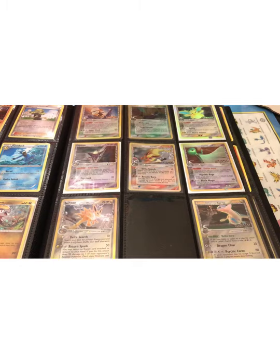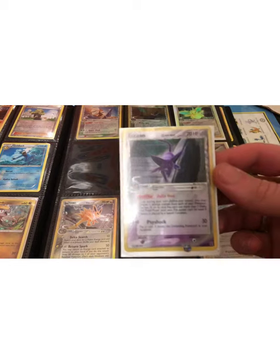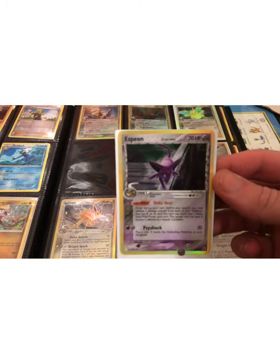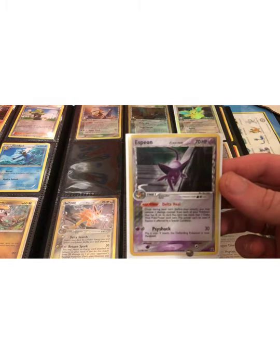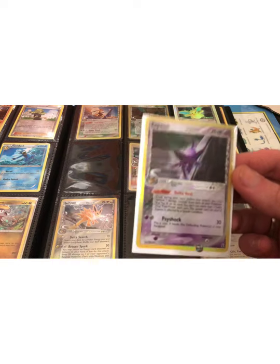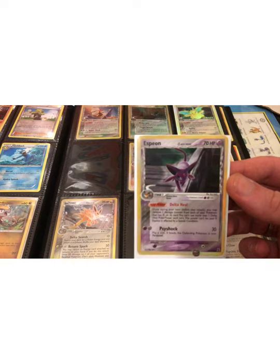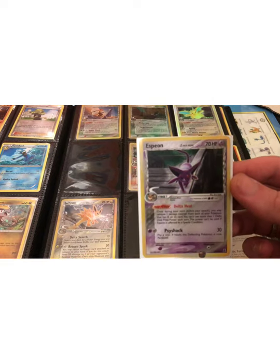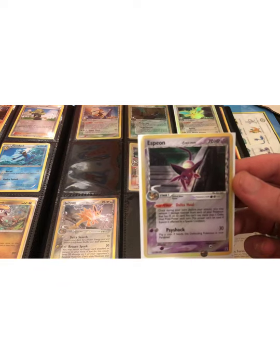Just going through it on this first page, you'll notice a few nice cards. You'll notice the Eeveelutions, which are always going to be sought after. This card actually, in the Japanese version, it was released in different sets — it wasn't all just released in the EX Delta Species. This art was in a set called Holon Research Tower, and it's a very cool card.